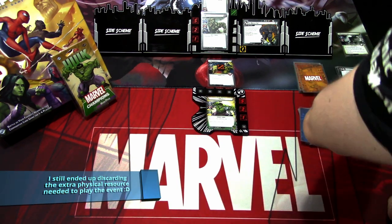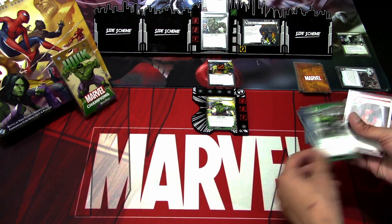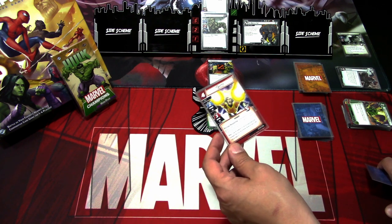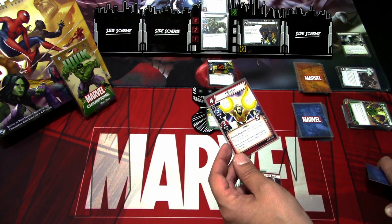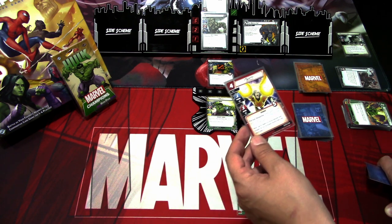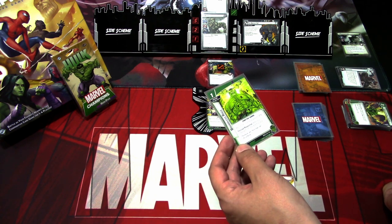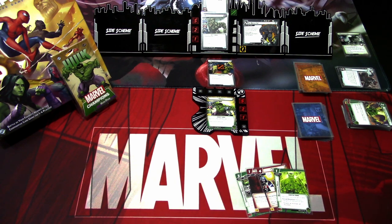We get Immovable Object — you get plus four hit points, Hulk gains retaliate one. This is a good card. Another You'll Pay For That. We get a new ally — Sentry, Robert Reynolds. Sentry is a support-cost ally with thwart two, attack three. Response: after Sentry enters play under your control, deal yourself one encounter card. That's interesting. And then we have Boundless Rage — hero form only, Hulk gets plus one attack. Response: after you change form, discard this card.